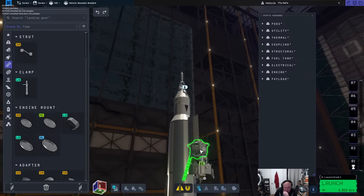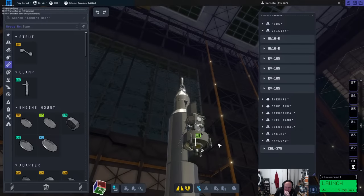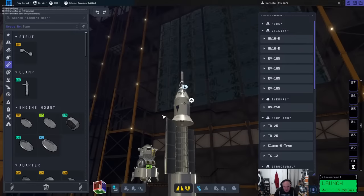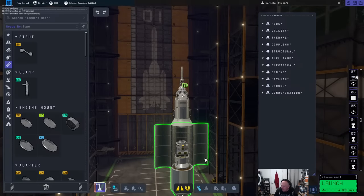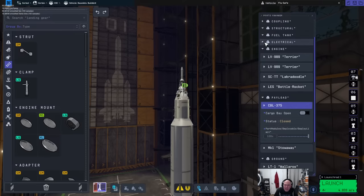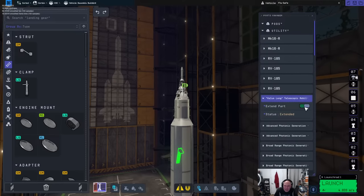If I switch to the launch assembly and right-click this — utility, nope. Where is the ladder? This is the launch assembly — I think we're starting to get some bugs here because I can't see that. Maybe I'll just hit revert and see where it goes. I'll just leave that before I break things further. Close the cargo bay. Utility — here we go, legs extended, thank you.